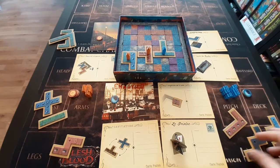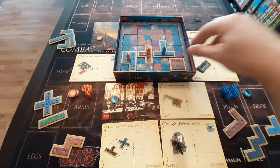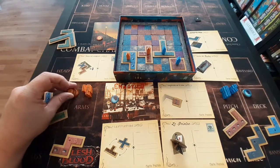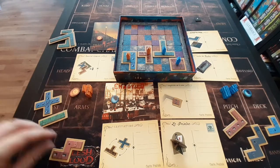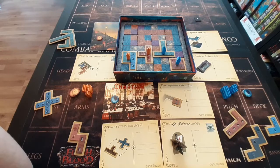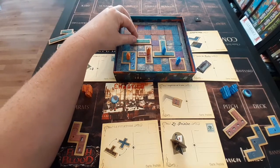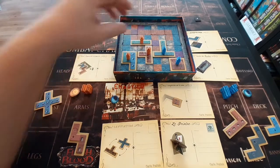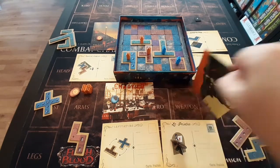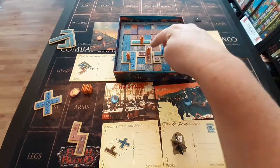Back to the blue player — they're going to bring their building in here and place it there. Now orange is going to place one of theirs. And then blue is going to activate the annex postcard — they turn that over, add their token to it, and can place this somewhere to activate it as an annex, making that building just one square bigger.